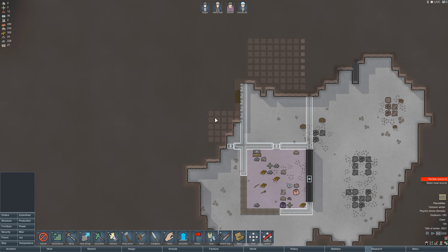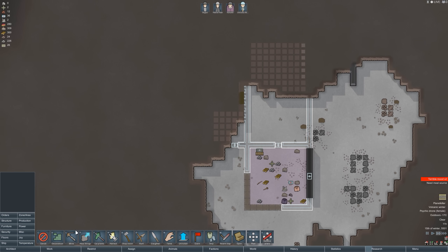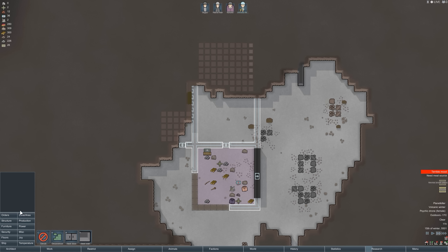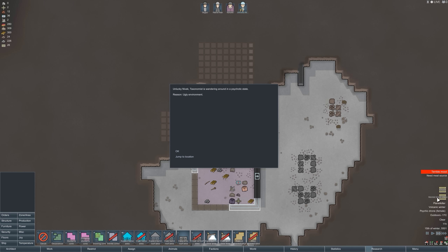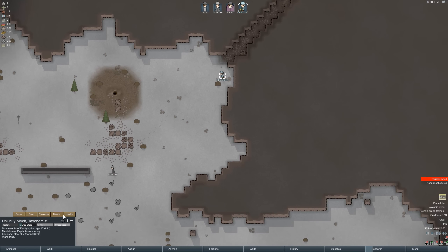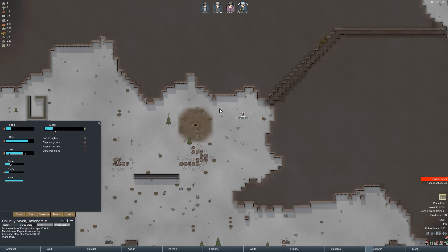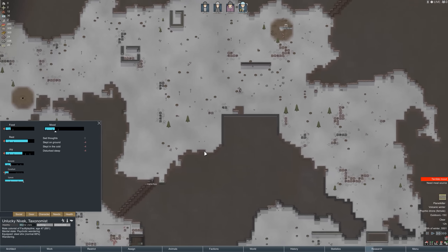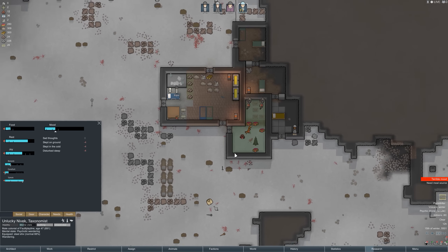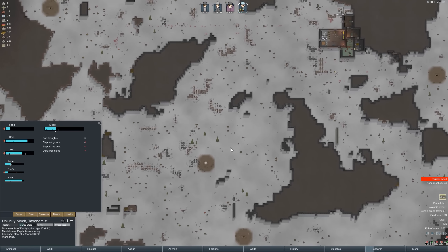A five by five room to start for food storage, and then we'll do our storage area setup. Oh no — one of our male colonists is unhappy enough to break. Unlucky didn't eat — why aren't you eating dude? We still have food. We're down to 26 food though — that's crazy.